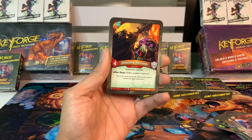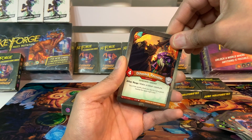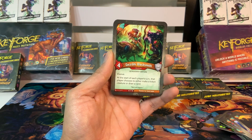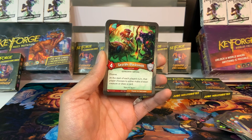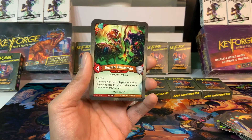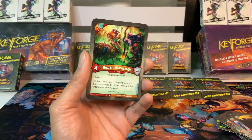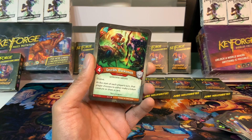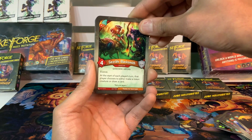We've got Ostrasha Recruiter, four-power creature: after we make a token creature. Another one we'd like to protect and keep out as long as possible — really good effect. We've got Gezrahi Blacksmith, a four-power creature with Elusive. At the start of each player's turn, that player chooses to either make a token creature or draw a card. So it's both players — a double-edged sword. My opponent would be the first to get the effect since I play it on my turn and then they go. I have to really think about whether to play this one.